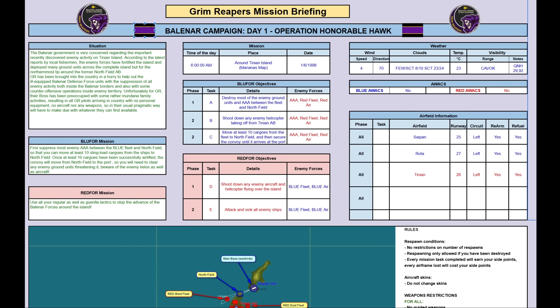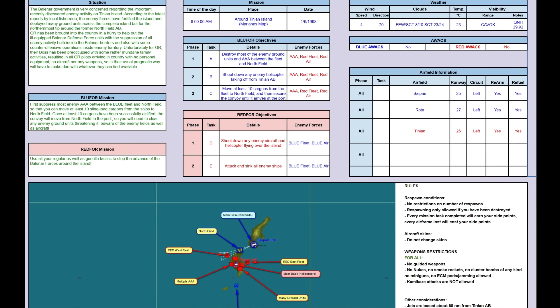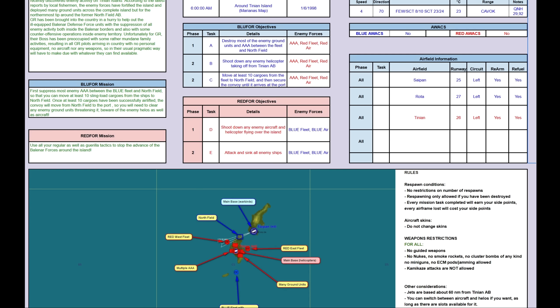So the Balenar government this time is very concerned regarding the important recently discovered enemy activity on Tinian Island, which is now almost called Fortress Island. According to the latest reports by local fishermen, the enemy forces have fortified the island and deployed many ground units across the complete island, but only for the northernmost tip around the former Northfield Air Base. GR have been brought into the country in a hurry, as usual, to help out the ill-equipped Balenar Defense Forces units with the suppression of all enemy activity, both inside the Balenar borders, but also with some counter-offensive operations inside enemy territory.